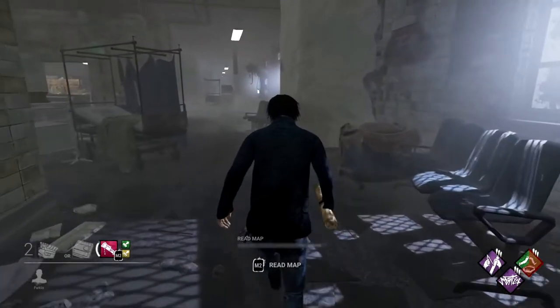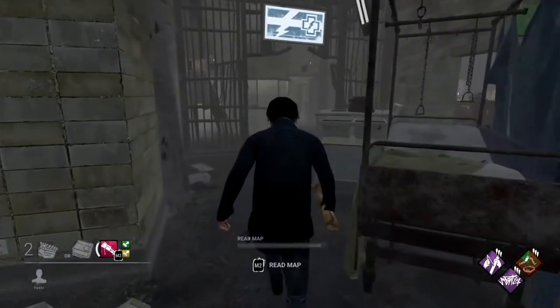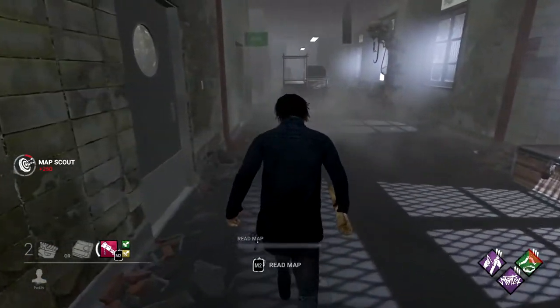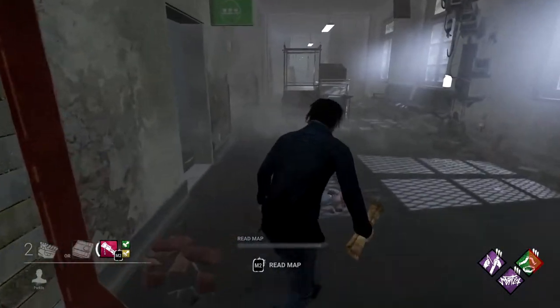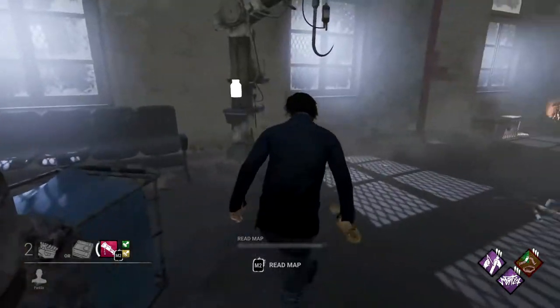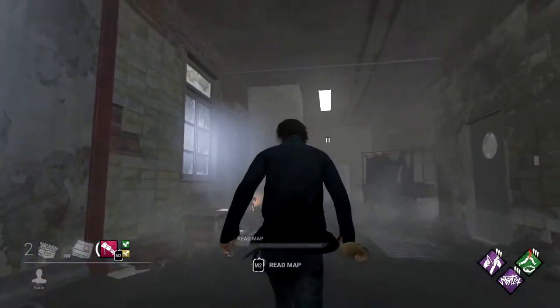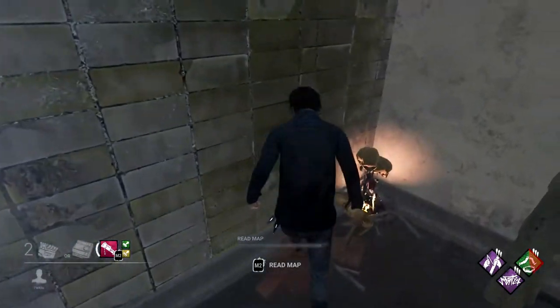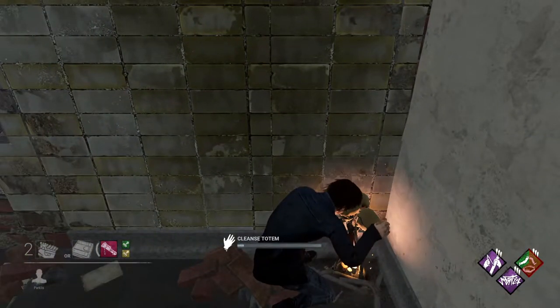The next outer hallway totem is kind of easy to miss. Along the outer hall you'll see some pillars pulled out from the outer wall, and on this pillar you'll see a bench angled at about 15 to 30 degrees outward. Nestled behind this bench is going to be the next totem — pretty easy to miss, so keep your eyes peeled as you're running down the hallways.